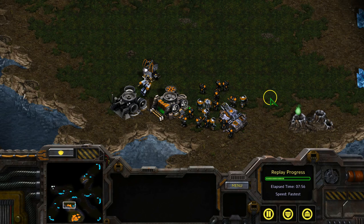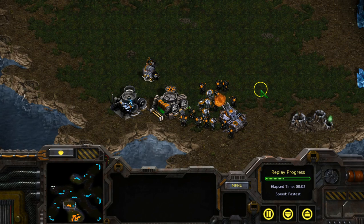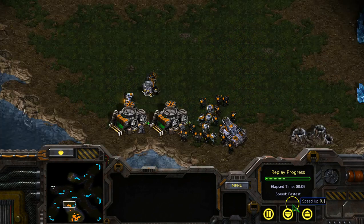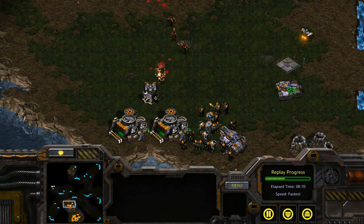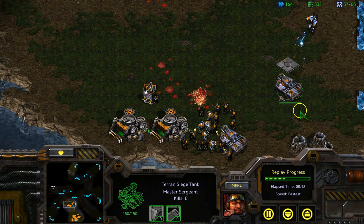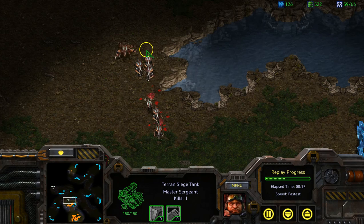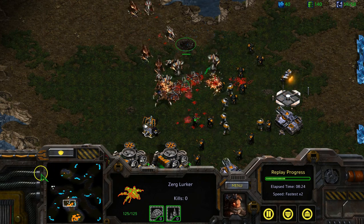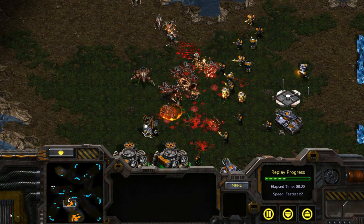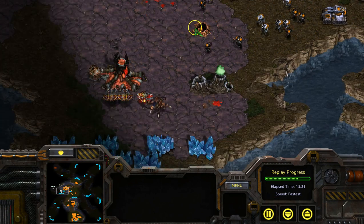In Terran vs Zerg matchups, you will probably be mixing your tanks with marines and medics, and occasionally firebats. You'll want to keep your marines and medics close to your tanks if your opponent is going zerglings and mutalisks, as those zerg units are melee and require getting right up to the tank to attack. However, if the Zerg player is going lurkers, your marines and medics need to be more spread out from the tanks and standing a few steps in front of the siege tank's line of vision, to maximize range of sight and ensure you get the maximum number of hits on the lurkers as they approach before they burrow.